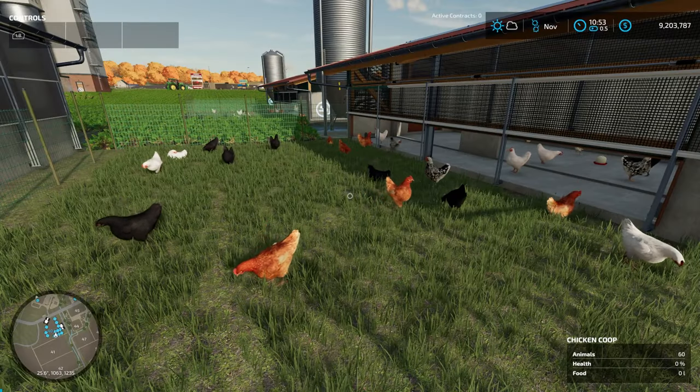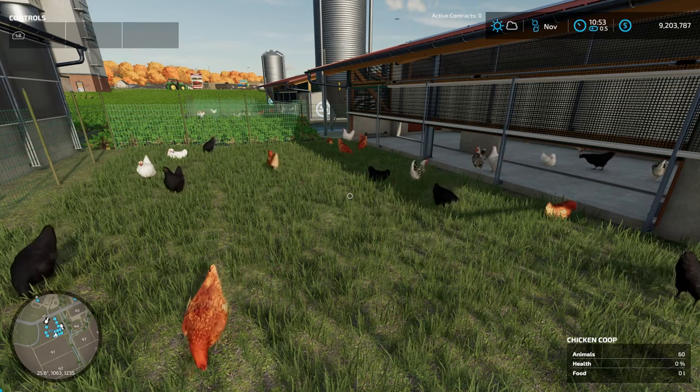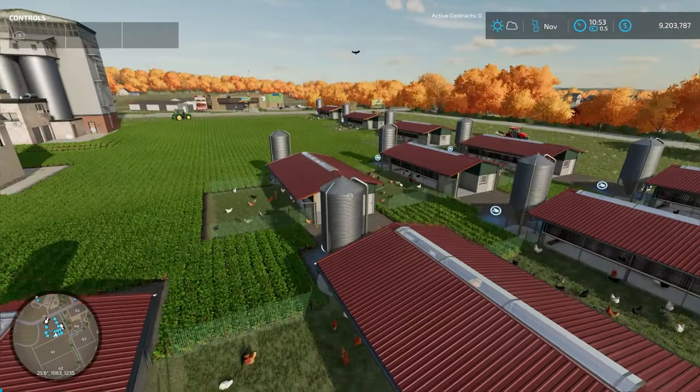Animal husbandry. I saved this one for last because animals are really only profitable if you're managing the rest of your farm effectively. If you're buying wheat to feed your chickens or buying grass to feed your sheep, you're not making that much money. If you want your animals to be profitable, you need your farm to be able to feed them. Animals on their own could be highly profitable, but you cannot be putting money into the animals and into feeding them and expecting high returns. You need to buy the animals and be able to feed them for free, or just for the labor cost — then the profits are going to be there.